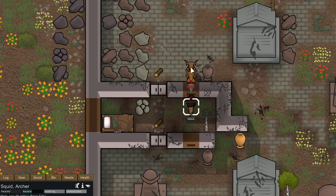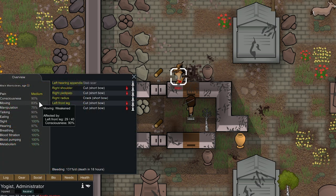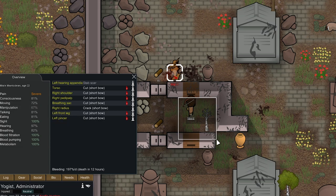Go here to the embrasure. I'm going to tag him through the embrasure — we tagged him again. His movement is still 83. We need to tag him like one more time. There we go — his movement is 72. He's going to bleed out in 12 hours. We're now going to stop shooting him and just have Squid kite this guy around.